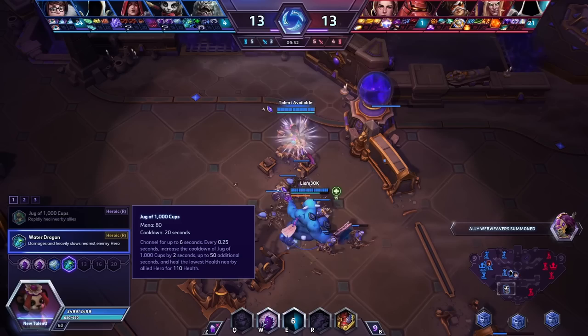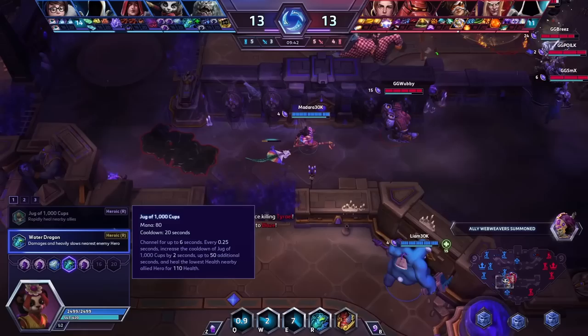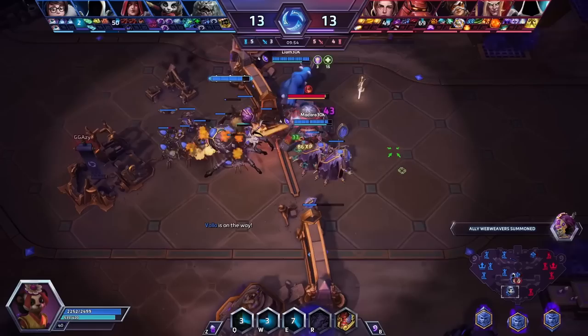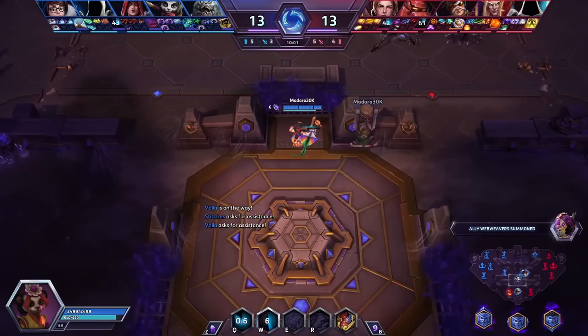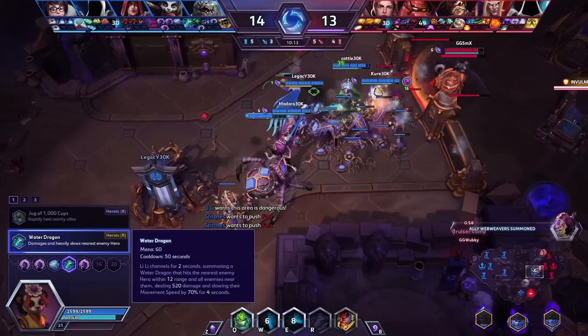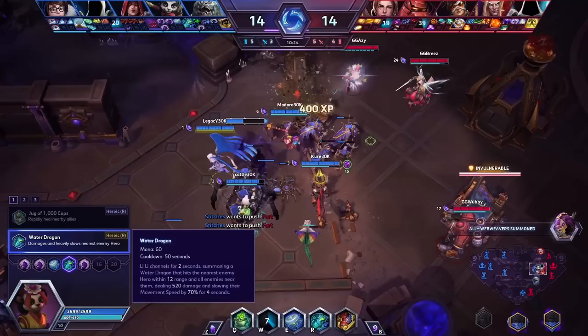You grabbed Water Dragon and you mentioned Jugs can transform you into a pseudo-healer — but that's not why you'd take Lily. Jugs is one of the best burst healing ults in the game; the only downside is it can get CC'd. But we also have Ariel, so there's a chance we overlap if both Ariel and I press our heals at the same time — which isn't worth it. I think Water Dragon is actually one of the better support ults in the game because it's a really good engage: it does a ton of damage and it's a huge AOE slow. The Water Dragon targets the closest enemy hero to you when you cast it.